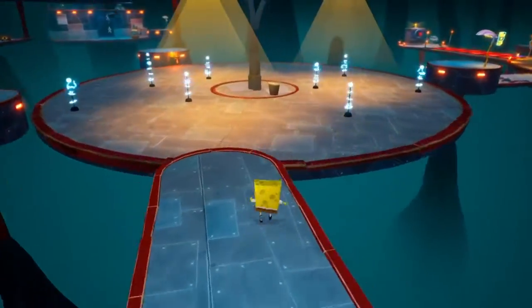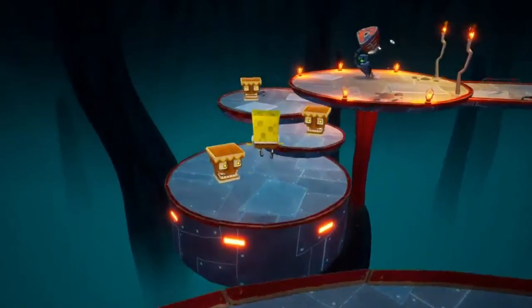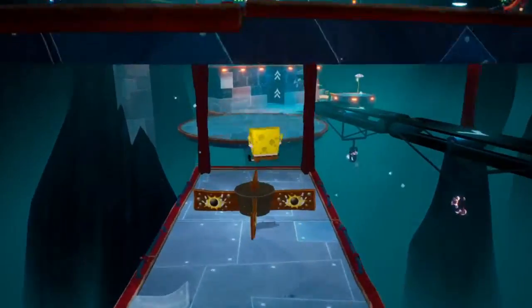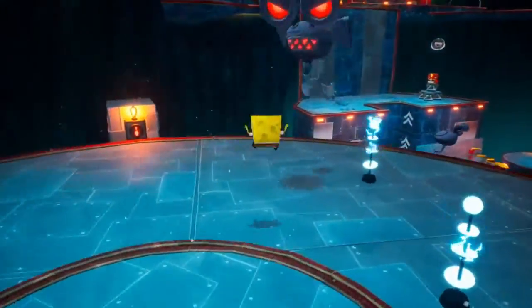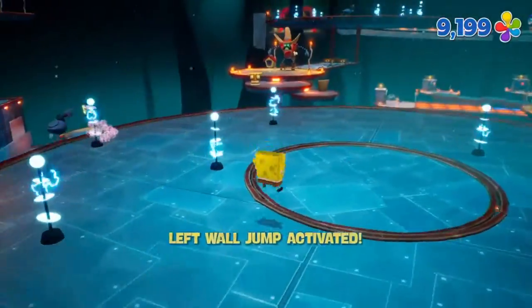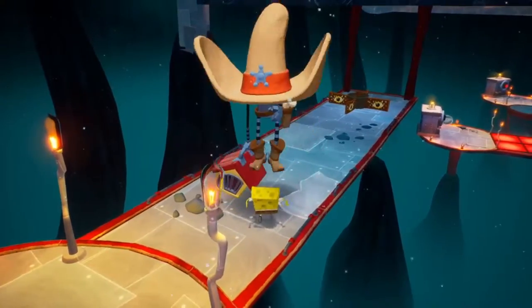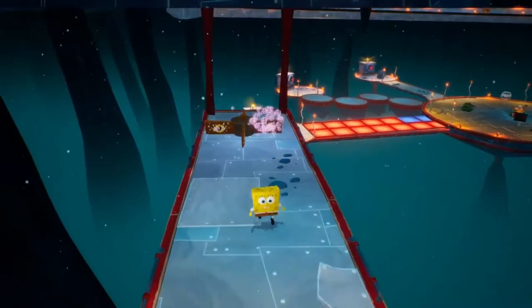The Mermelair main chamber can be pretty daunting if you look at it without knowing exactly where to go, so I recommend just following this path. The first thing we're going to do is head off to the left and hit the three buttons that are on these spinning platforms. It's pretty simple, but you might not know what to do if you're just casually playing through this. Once you have hit all three buttons, do not head over to the next area yet.